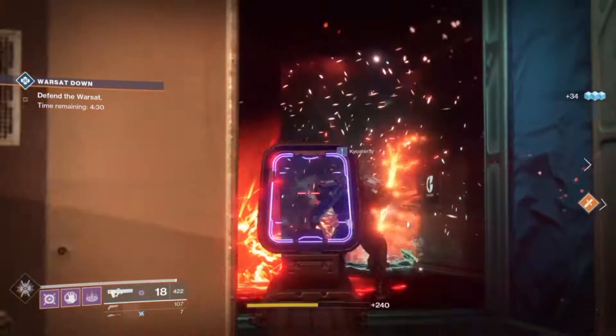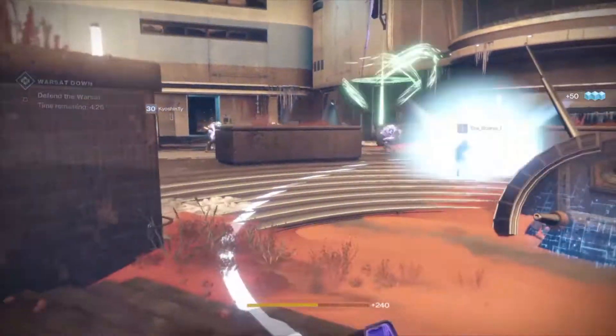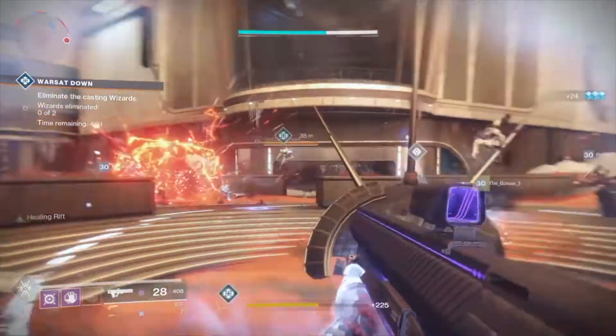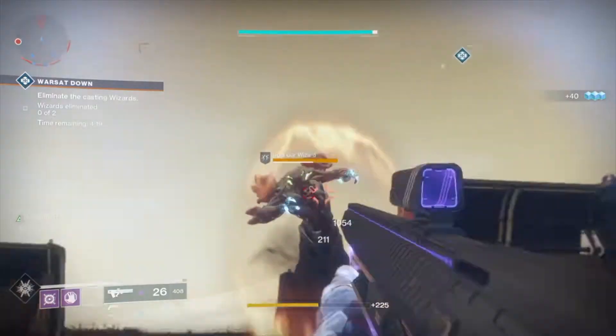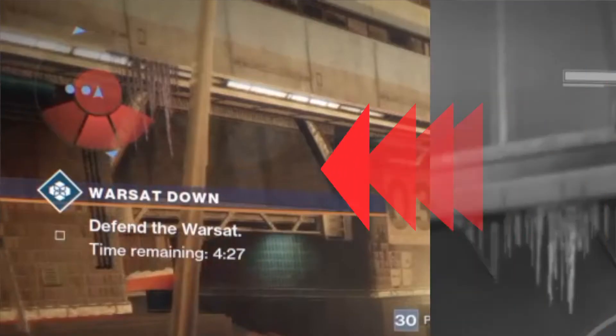When you activate your rift and as long as you stand in it, your radar will become more precise — exactly like the enhanced radar Night Stalkers can get. So instead of your radar being split into 6 parts, it will double the amount. You will go from this to this.